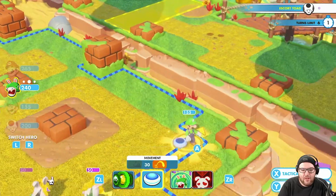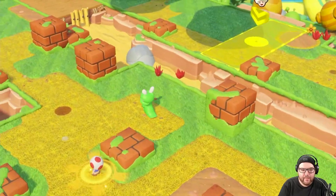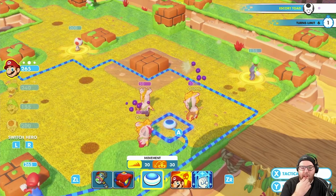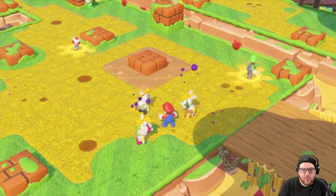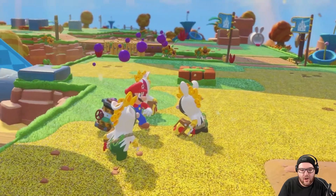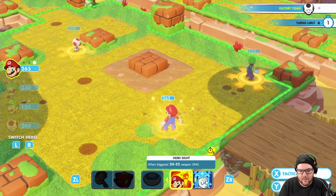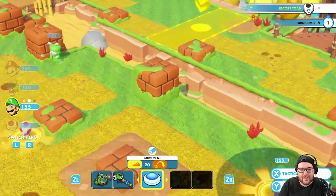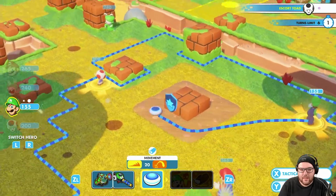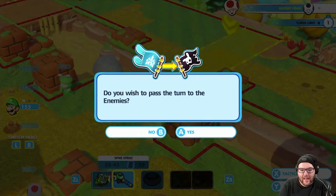We will send Rabid Luigi along with Toad as a protector. Let's get Mario going — put him in between and give him the hammer. He'll knock out all three of these guys. And now with Luigi — oh no, did I mess this up? A little bit. It's okay, Luigi will come over here. Okay, there is no one left, so let's skip.